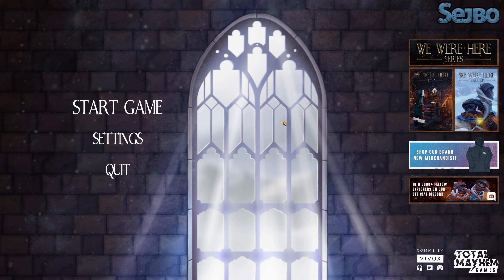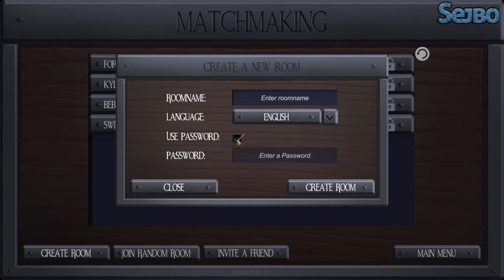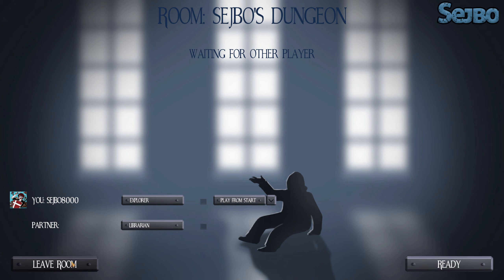I'm looking forward to playing this game — I've heard a lot about it but never played it. Let's start the game. I'm guessing I need to create a room. Use password 'poop' — poop is the password. Room name is 'Sedgebow's Dungeon.' Just go in and look for me, I should be there somewhere.